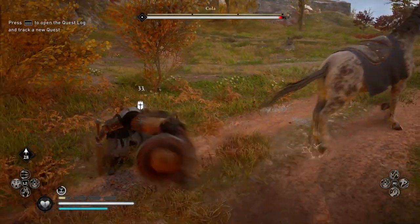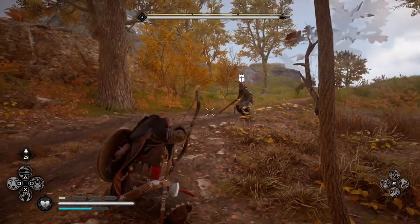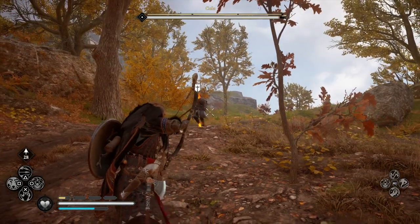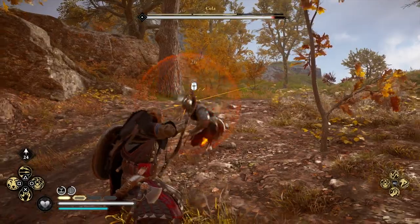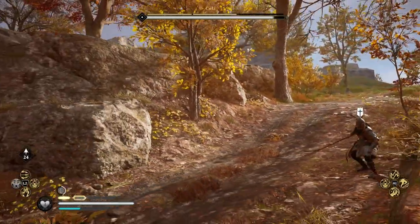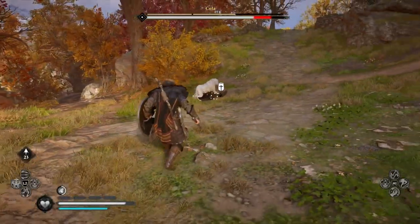When you get into the fight, you can see how quickly he moves. A good thing to do is to start off by looking for his weak points. He's got one on his face and one on his foot. Shooting the one on his foot takes a little bit of precision, and because he moves so quickly, it's tricky to get.